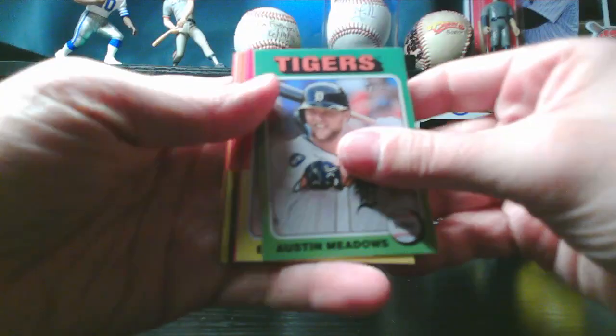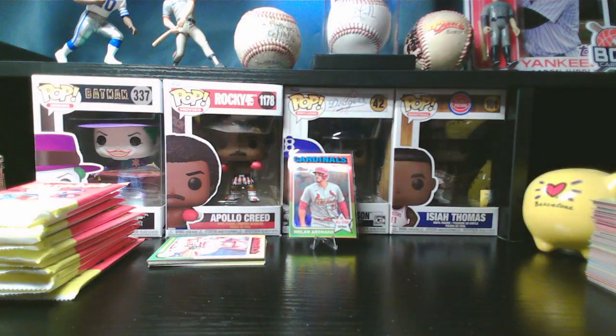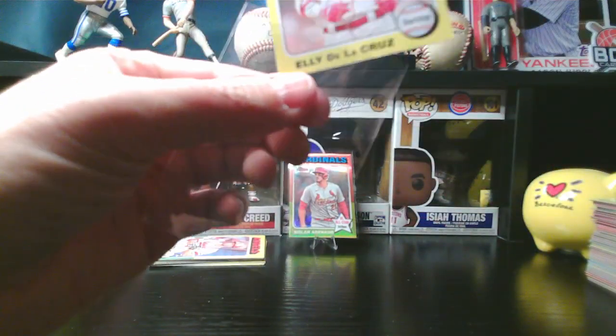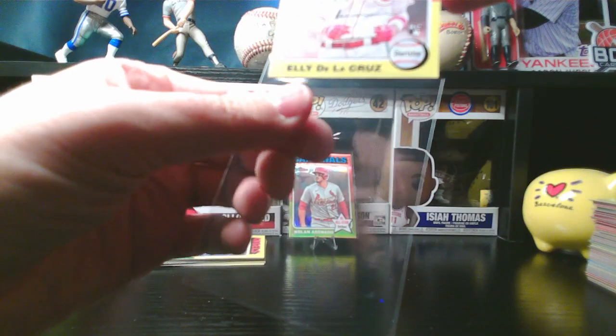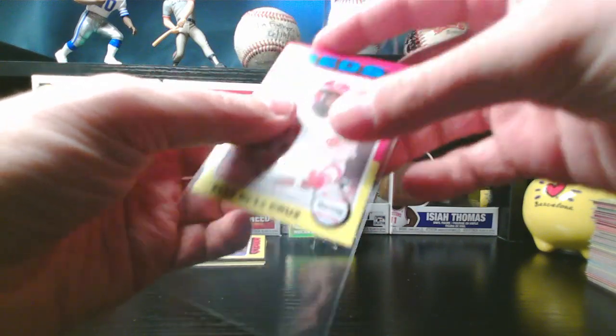Austin Meadows. Elly De La Cruz rookie — there we go! Elly is taking Major League Baseball by storm this year, stealing bases at a Rickey Henderson-like pace. The bottom of the card is very frayed, but that's what we get with Heritage a lot of the time.